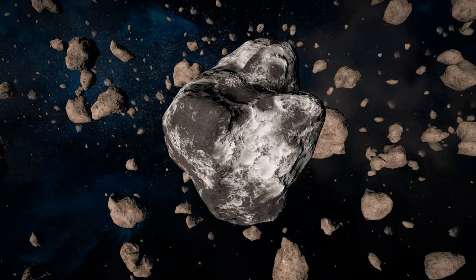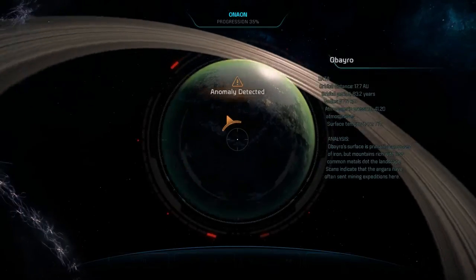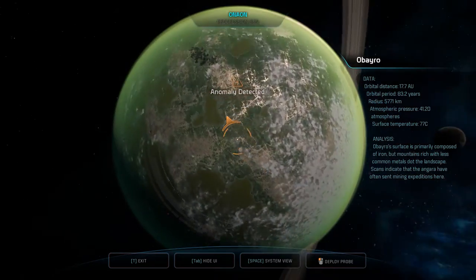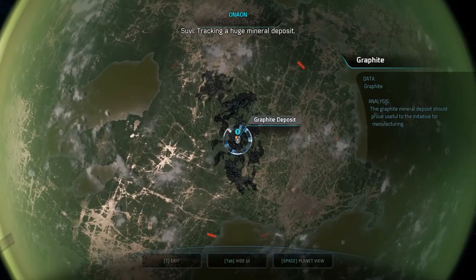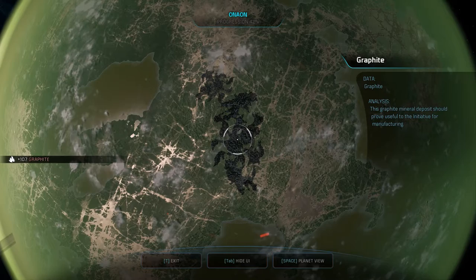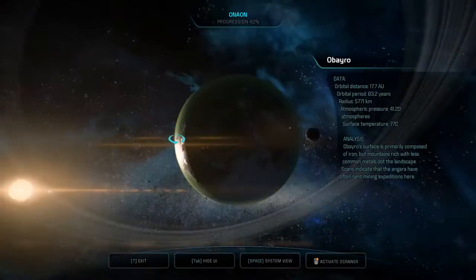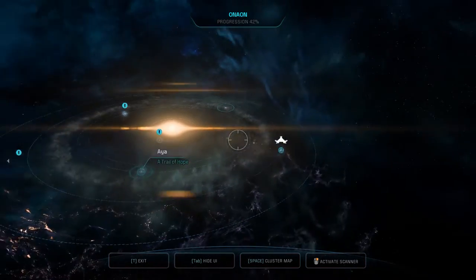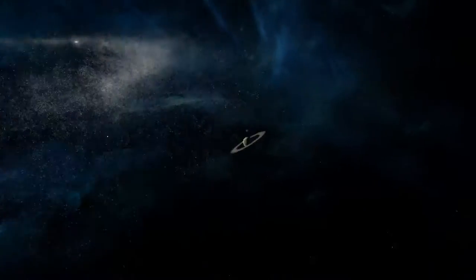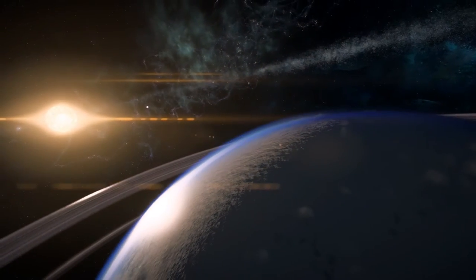Let's jump through the rest of the system now. Get our scans in. Another anomaly? That's a lot of graphite. Don't mind if I do. Anything else on the planet? Nope. I'm still looking for any and all signs of aluminium and titanium, of course.